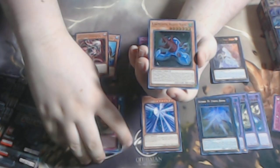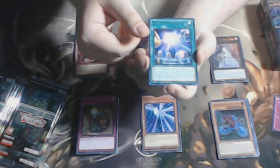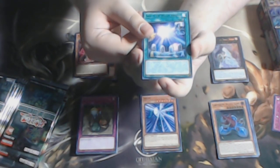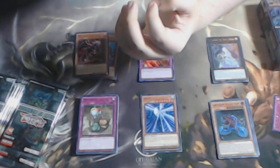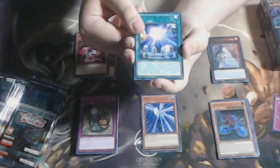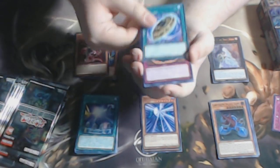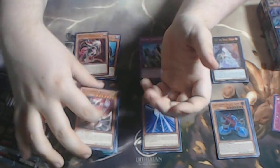Labrynth Heavy Tank, a very good super rare for the Gate Guardian deck. We also have Saga of the Dragon Emperor — this is the battle between Number C107 and Number 62: Prime Photon Dragon. Burial from a Different Dimension, Deep Dark Trap Hole, and Mech Knight of Red Moon.